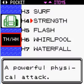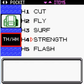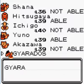What we need to do is make the Gyarados an HM slave, so he needs to learn Surf, Whirlpool, and Waterfall. It only knows Splash right now — I'm not even kidding — so he needs to learn those HMs.